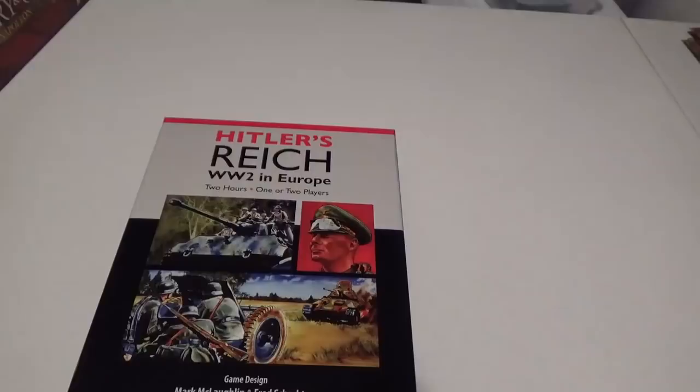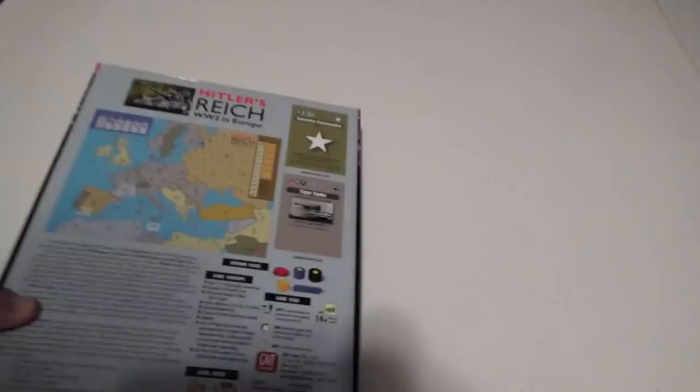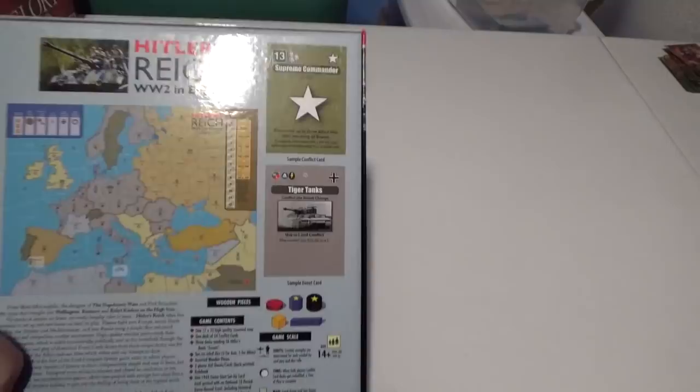Number 10: Hitler's Reich by GMT Games, designed by Mark McLaughlin and Fred Schachter. I know this game has had issues — that's a bit of an understatement, especially with the rulebook — but there has been great support for the game. The designer has been answering questions, there's a great intro tutorial video on BoardGameGeek, and quite frankly the game is quick, light, fun — a very playable World War II game. Once you get used to the symbols on the cards, the game is quite a bit of fun.